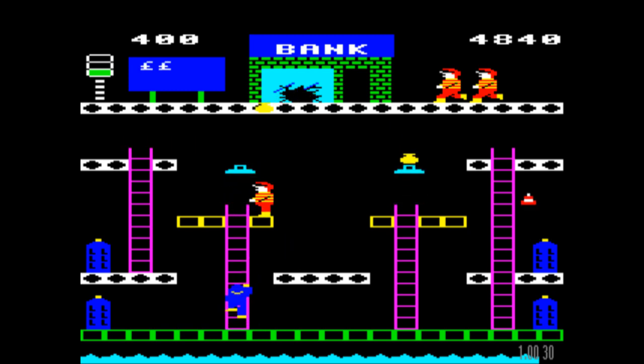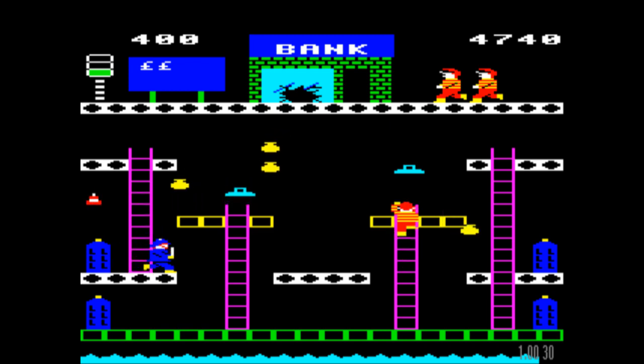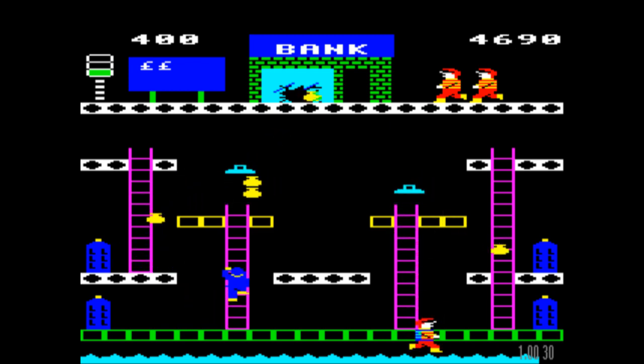I do feel that the lack of a jump does make the game perhaps a little too difficult at times. It would be nice to have the facility to jump from platform to platform, rather than being restricted to just falling from platform to platform — especially since the policeman has the ability to do a cheeky little jump now and again. I don't see why we should be denied that ability.